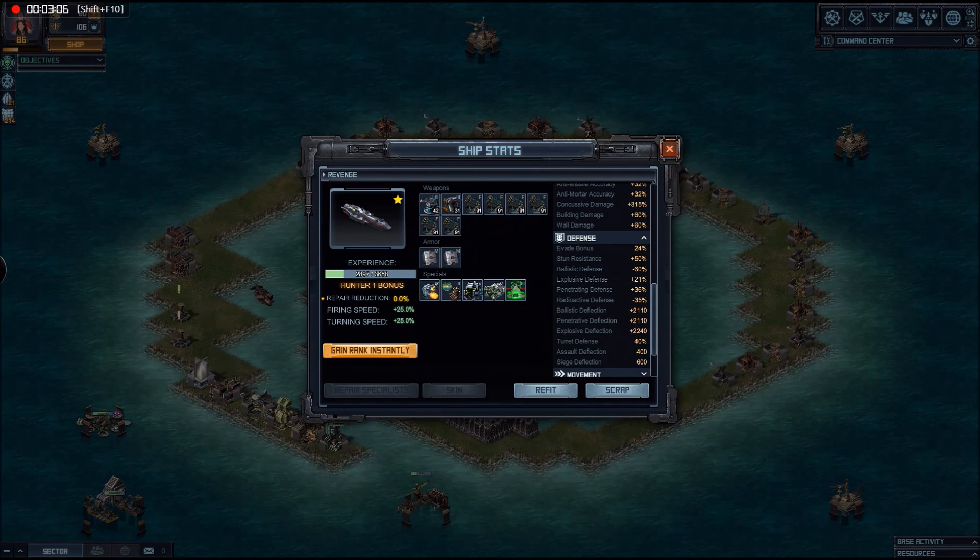The ballistic defence is still the weak point, as is the radioactive defence. If I get near a ballistic cannon, I start taking damage big time. The radioactive defence fortunately is not too much of a problem — it just doesn't seem to scratch this ship very much in its current configuration.